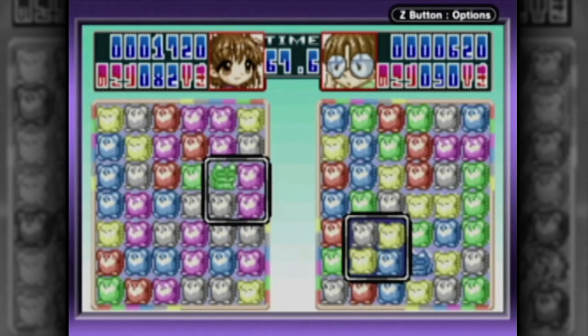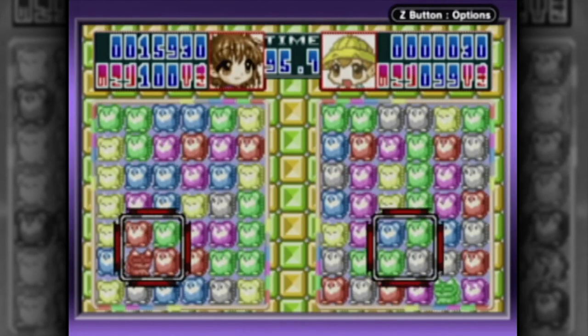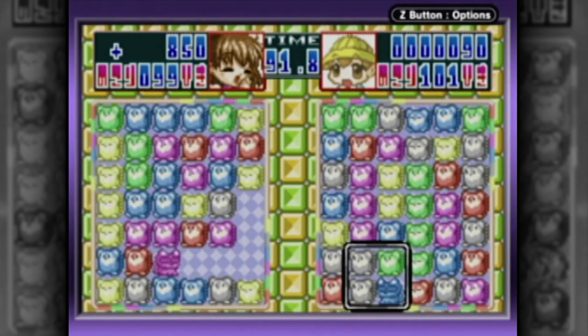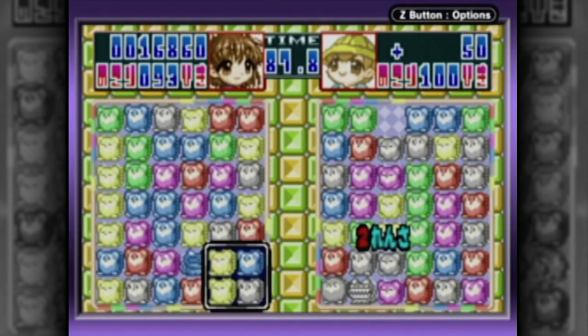It kinda looks like a Bejeweled, a Zookeeper, or some similar grid-full-of-objects puzzle game. Your cursor is a 2x2 area that can be plopped down with the B button, whereupon you can cycle the contents of the frame counterclockwise or clockwise with the d-pad. The mice don't disappear when lined up, nor arranged into blocks or other figures — these mice have to be hunted down.